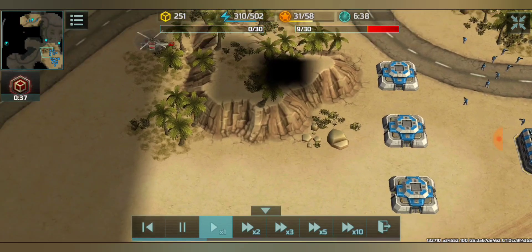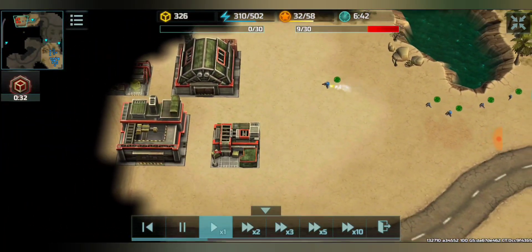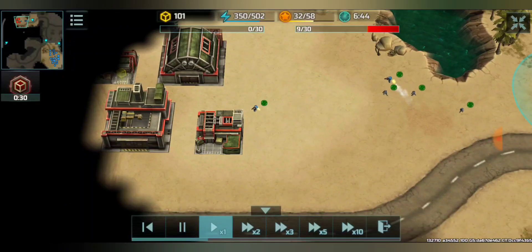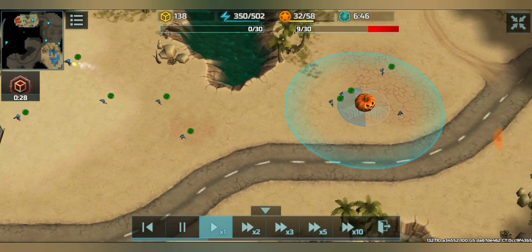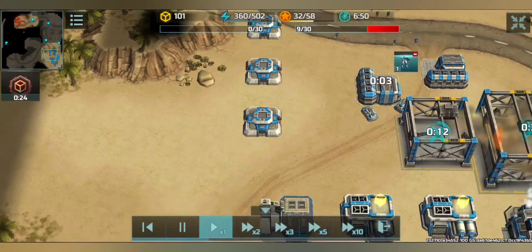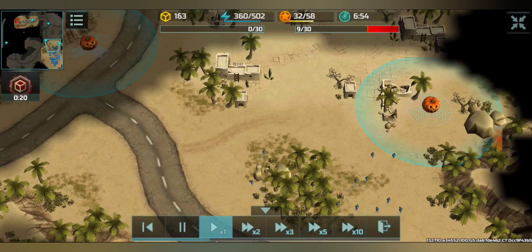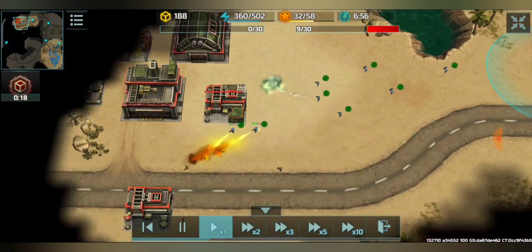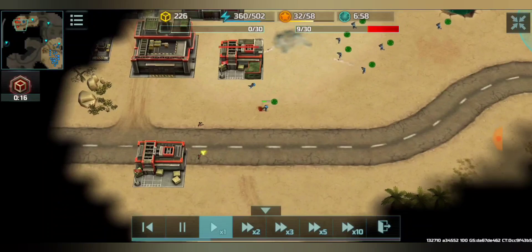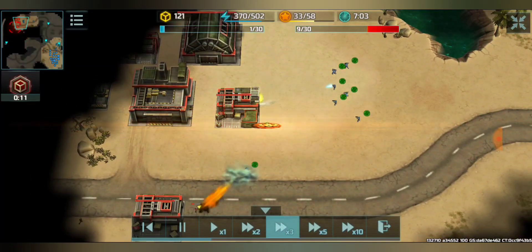I'm going to attack his base because he's sending all his infantry and other units non-stop away from his base, so it's a very good opportunity for me. I'm going to capture this pumpkin as well as conduct an attack at his base, moving my existing units from my base.